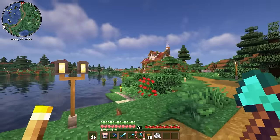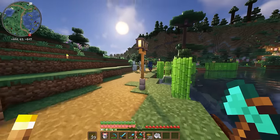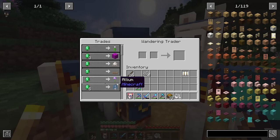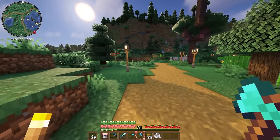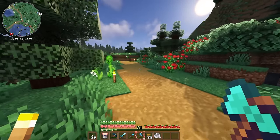That's another wandering trader — this must be a different one that just spawned. Do you have anything good? Oh, that magic sapling — that's what we're going to be using! That's so weird that you have that. But I don't want anything else from you, so I think we will head this way over to the village.